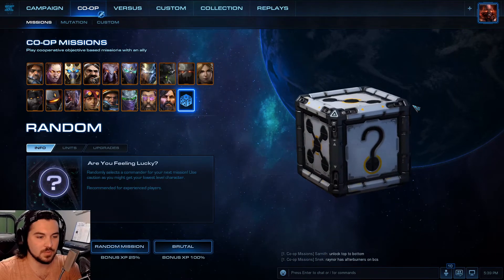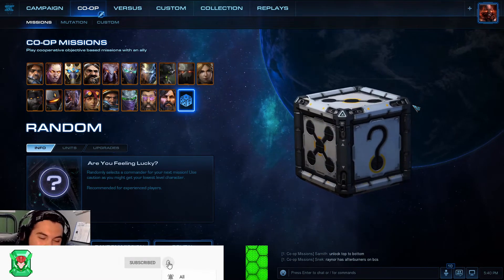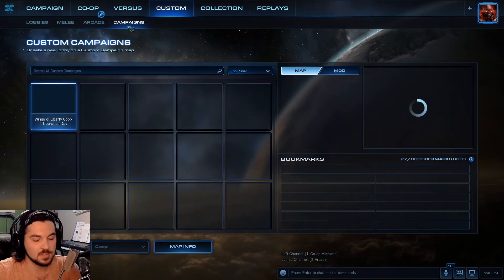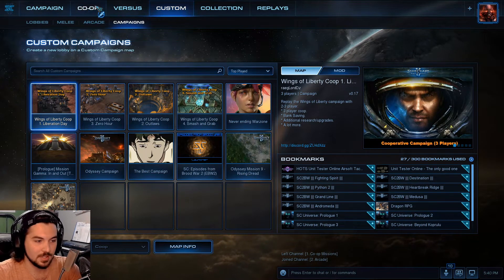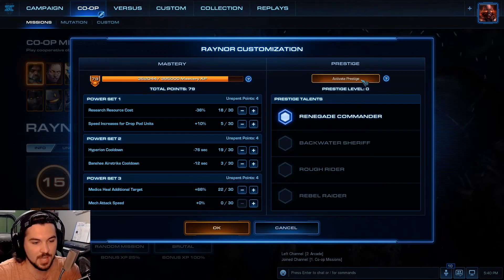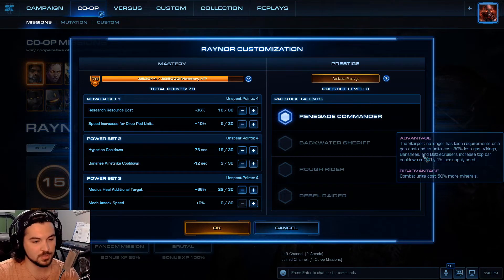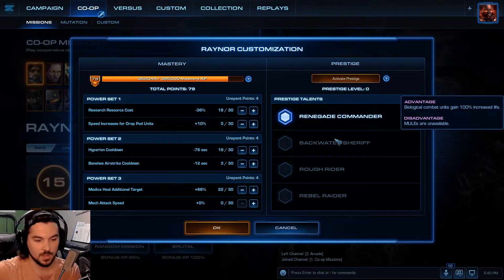Hey guys, this is Mantle with Avenger and welcome back to StarCraft II. Today there's something quite interesting — they have added, in addition to custom games, a campaign section, which is freaking awesome. Unfortunately, I don't play co-op with anybody. They have added prestiges to every single one of the commanders. How prestige works: you go into the customization, activate prestige, and reset your commander level to zero. You can rank back to 15. With each commander you get four options: the normal version and then three others. In this video I'm just going to show you what they are. I'm not going to play them because I don't like most of them — there's only like two or three that I like in the whole collection.